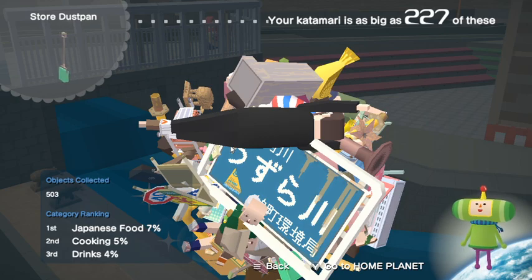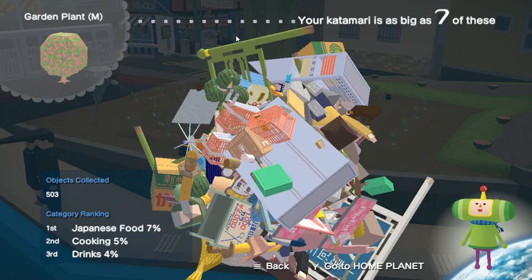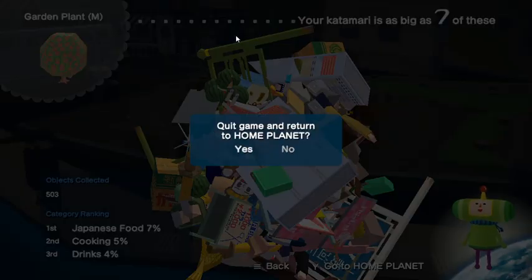That's it for this level. Normally you'll get honey earlier and then end right after you get the magazine or the last item at the end of the market. That is all of the Megastar levels we need to talk about. The next level we'll be doing is the cow level — that'll be the next video, which should be fun. Thanks for watching, see you later.